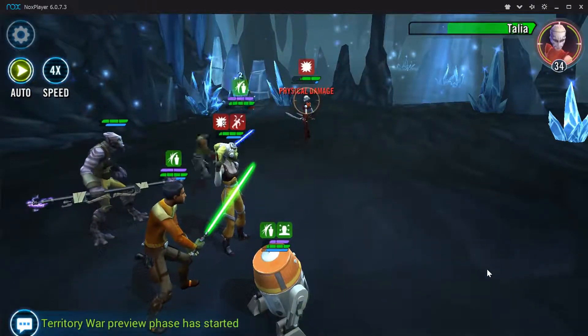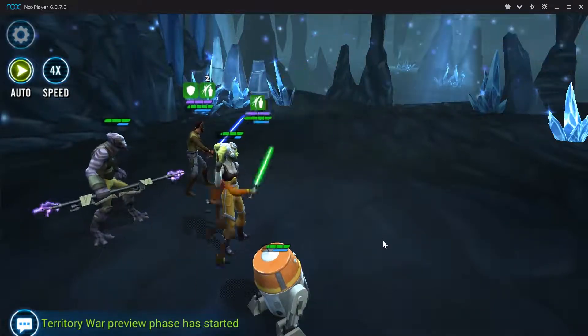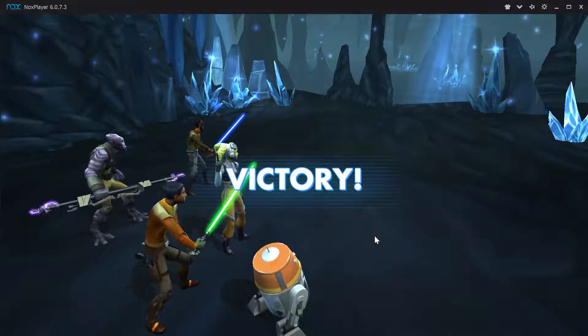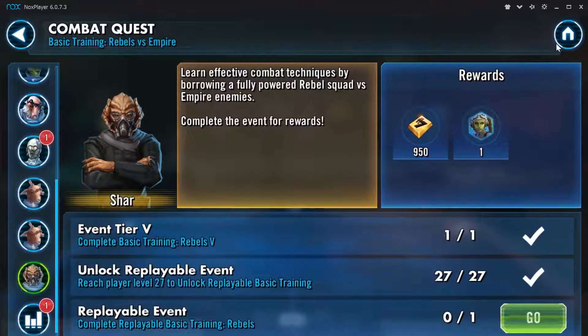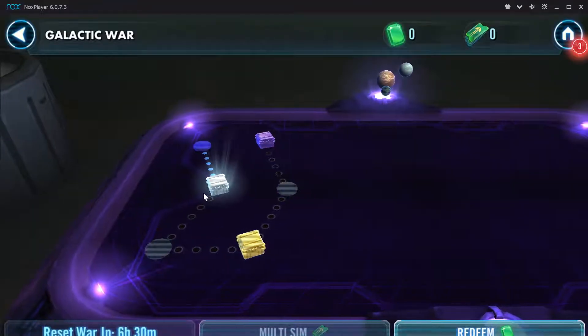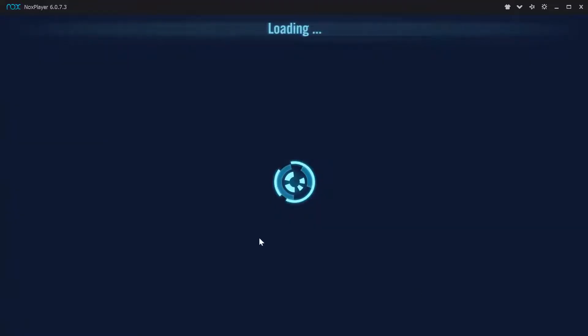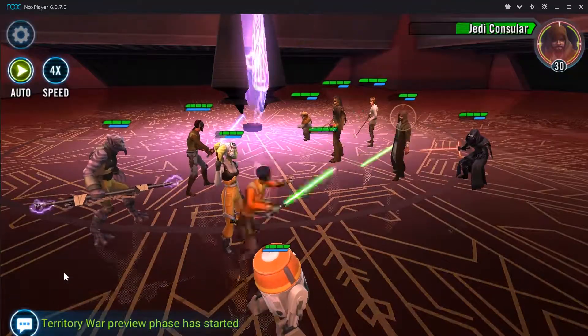These characters are so useful. They are actually pretty good in Squad Arena. I can't say that they're the best, but you can probably consistently rank within the top 500 of your shard very easily with the Phoenix Squad. The Phoenix Squad is also fantastic for Galactic War — with Hera's leadership, they are one of the most sustained squads in Galaxy of Heroes.